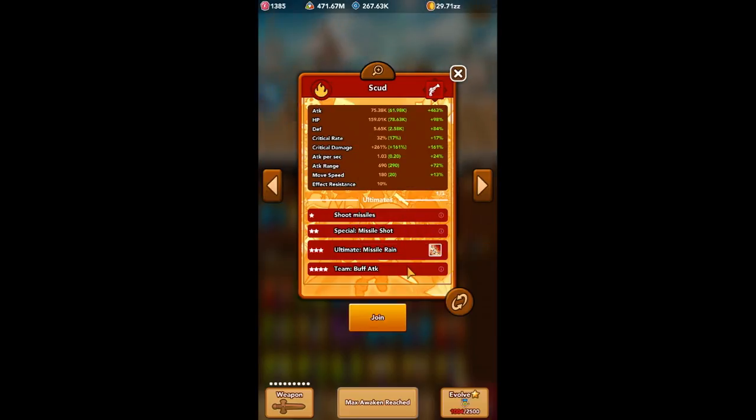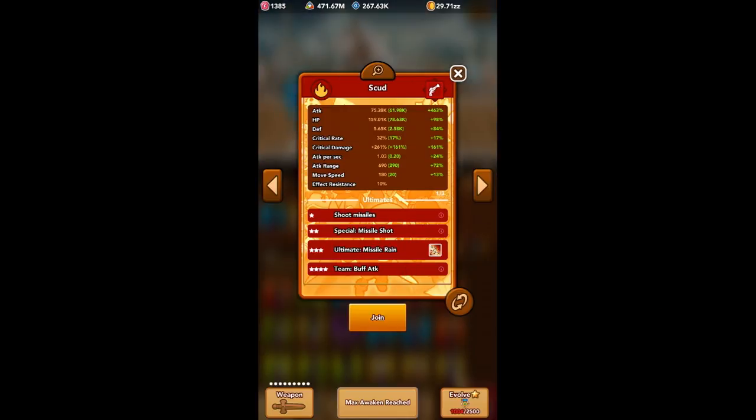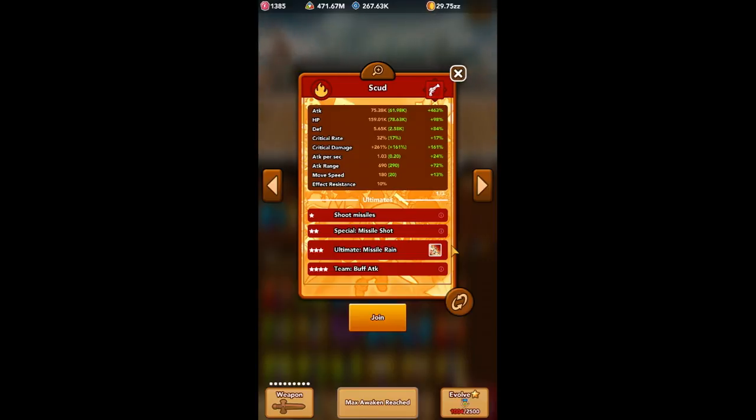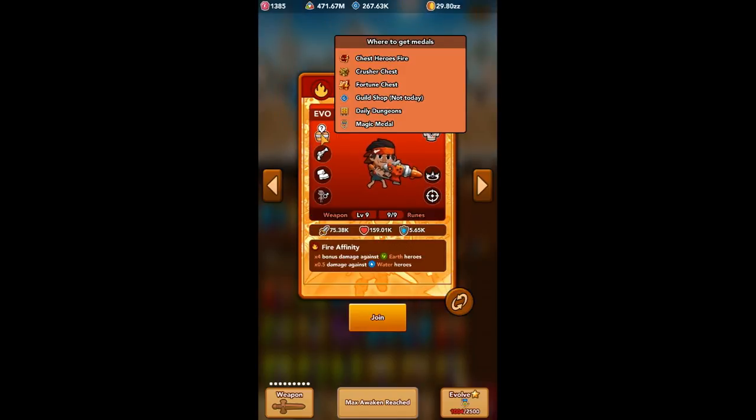He also brings fire elemental damage, which is more effective against strong frontline heroes such as Gladiator and Leafblade. His medals are fairly easy to get started with since he's available from a starter pack, his medals are available from the Sorrow Crusher chest, requesting his medals on Epic Sunday, and you can farm him from fire dungeons.